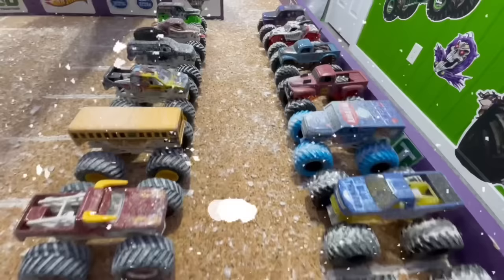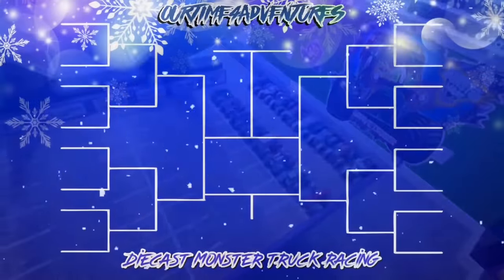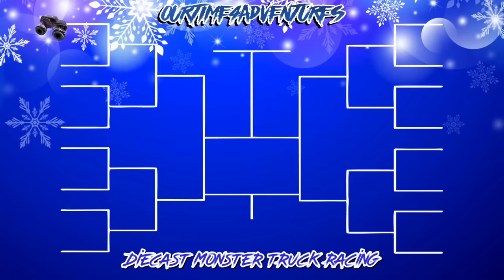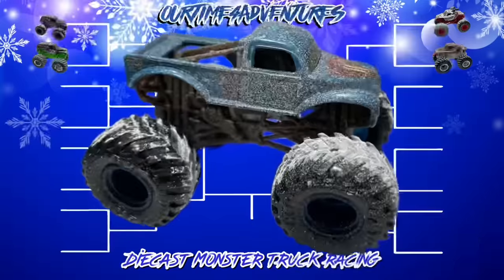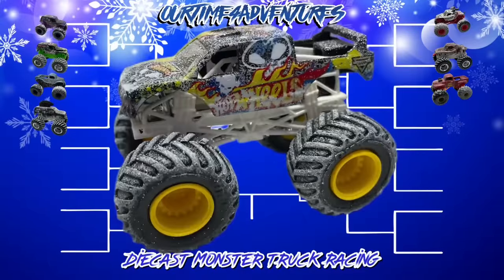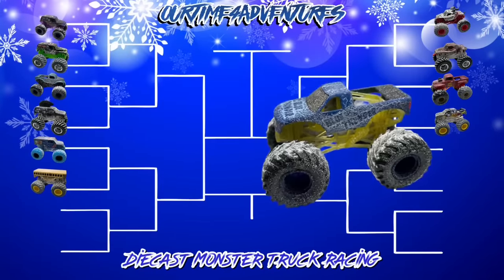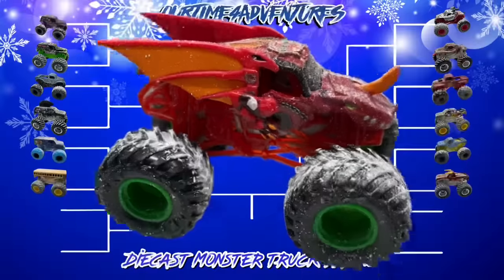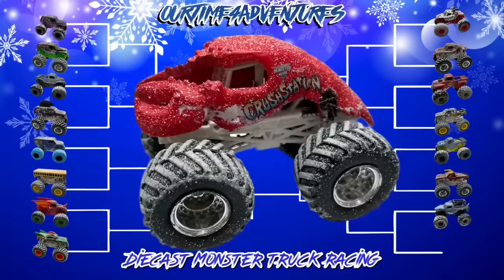Which team do you like better and which team do you think will win today? Before we get the races underway, let's take a look at today's bracket. Up first, Spin Master Son of a Digger takes on Hot Wheels Gravedigger — Father vs. Son, New vs. Old. Then we have Spin Master Monster Mutt Dalmatian vs. Hot Wheels Monster Mutt, Spin Master Whiplash vs. Hot Wheels Mohawk Warrior, Spin Master Retro Digger vs. Hot Wheels Firestorm, Spin Master Ice Cream Man vs. Hot Wheels Higher Education, Spin Master Blue Thunder vs. Hot Wheels El Toro Loco, Spin Master Bakugan Dragonoid vs. Hot Wheels Dragon, and Spin Master Megalodon Ride Truck vs. Hot Wheels Crustacean.